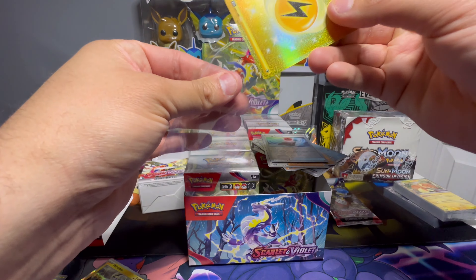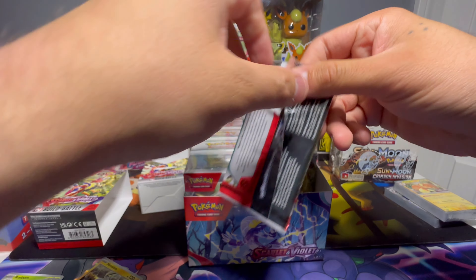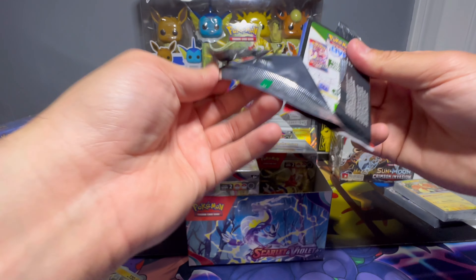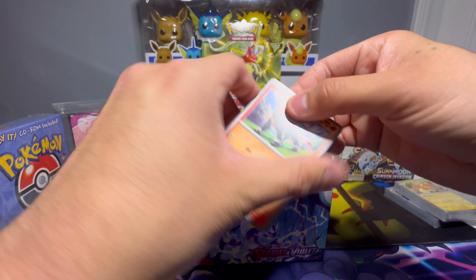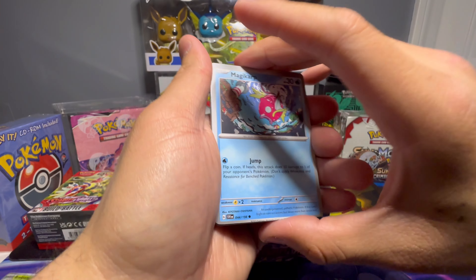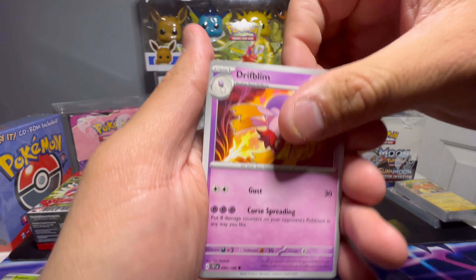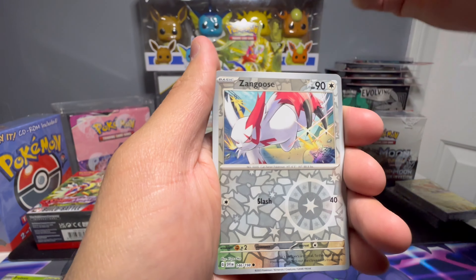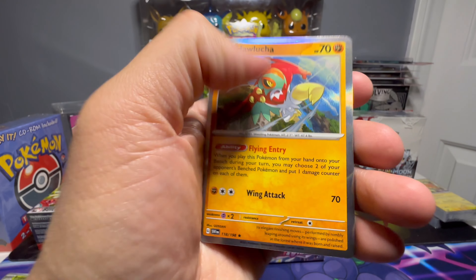Let me know if you guys would like it if I do lives. I know I have a small channel, but I'm just chilling opening stuff all the time, so if y'all want me to go live for pack breaks and box breaks, I'm down for that. I definitely have the inventory — a lot of packs, booster boxes, ETBs, you name it. Nest Ball, Pachirisu, Kirlia reverse, Zangoose reverse, and Haxorus holo.